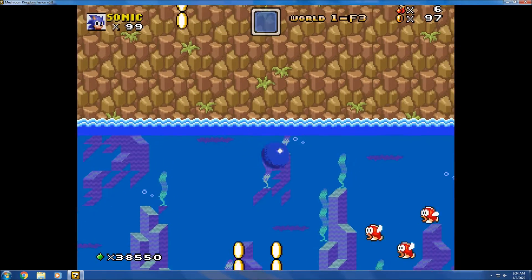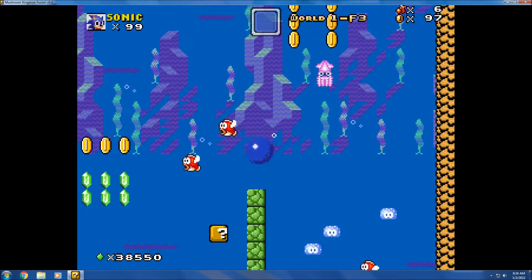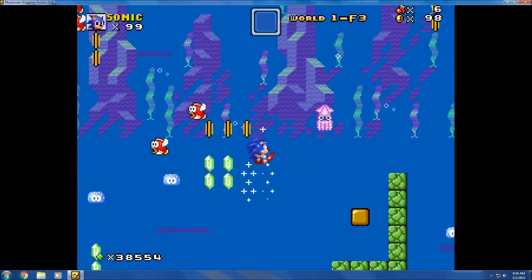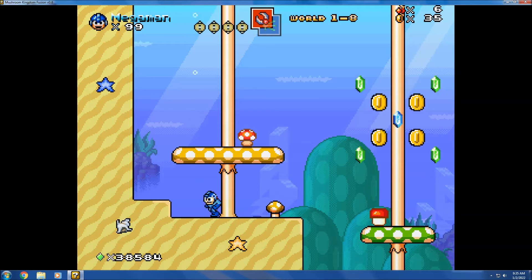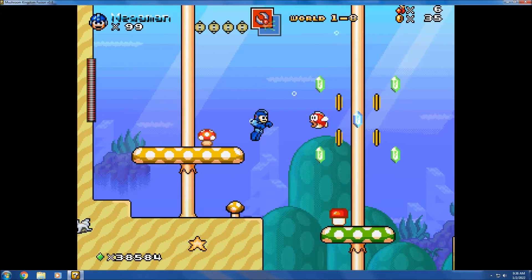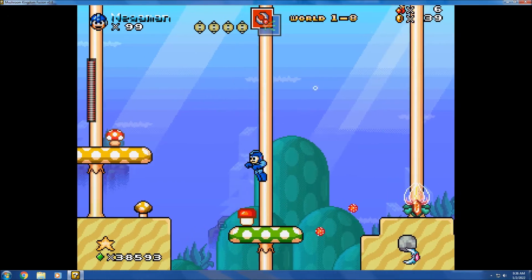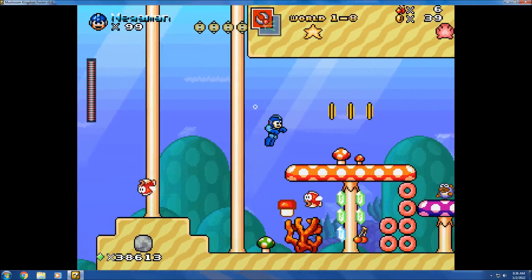Every character is now capable of swimming, including Sonic. No longer do you have to pick up the life vest to swim as any character. Sonic, Simon Belmont, and the other characters that couldn't swim before still swim the same way they did when they had the life vest previously. Mega Man and Proto Man actually have a new swimming animation — here's Mega Man's swimming animation. Proto Man has a similar one; he just holds his shield out in front of him while performing the same swimming animation as Mega Man.